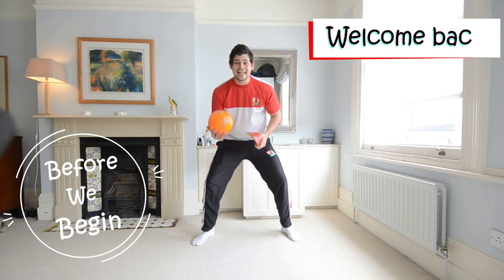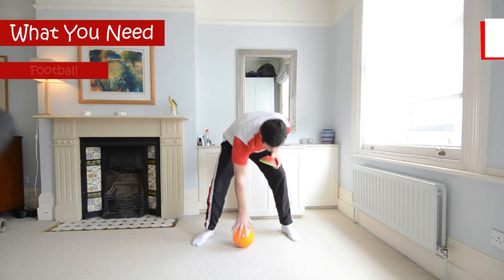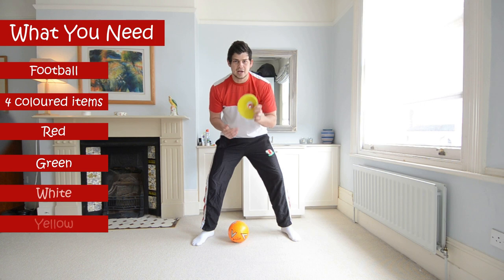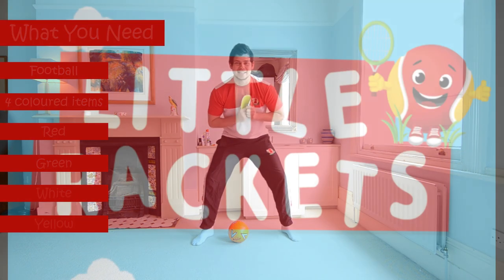Hello everyone and welcome back again. So today we just need a football and we also need four colours: red, green, white and yellow. You can use whatever toys you have in your house, just make sure we've got those four colours. Press pause, see you back here in a second.